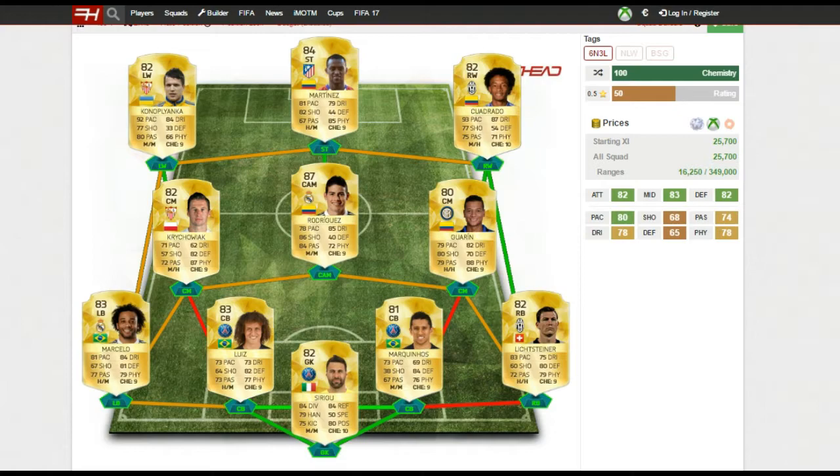Same with Guarín — really good all-round stats, 88 physical so he's an absolute beast. He'll push anyone off the ball, is really good at winning the ball back, and is also good going forward with a really good long shot. He's pretty quick on the ball as well, which is very useful.